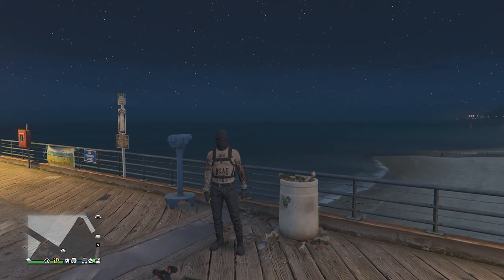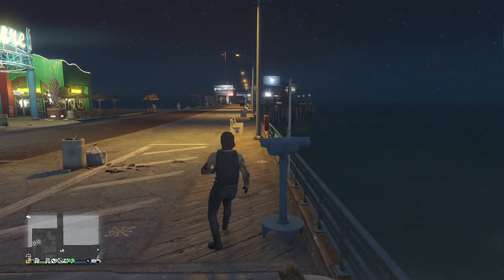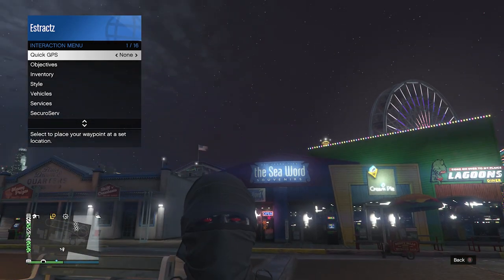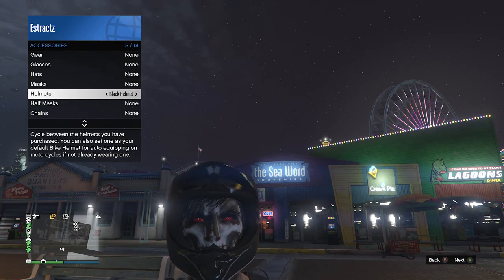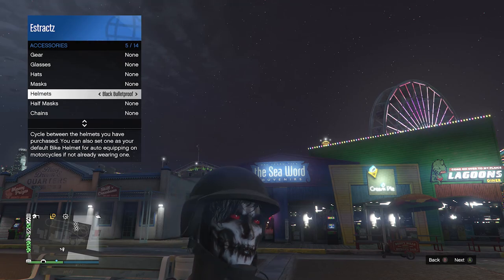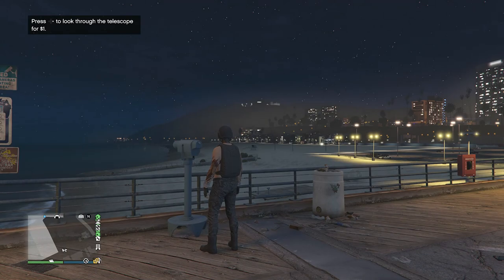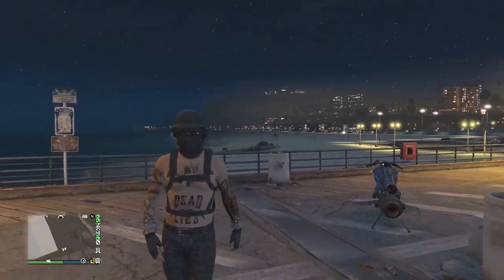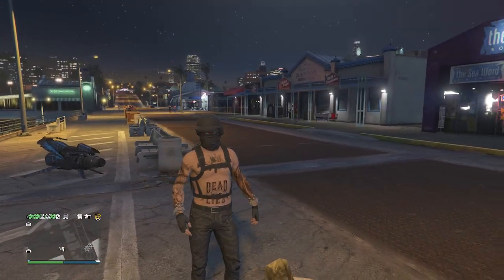When you find a telescope on the pier, do the telescope glitch — run past the telescope, hit right on the d-pad, your character runs in place then looks towards the telescope. Pull up your interaction menu, go to Style, Accessories, then Helmets, and scroll through until you find the black bulletproof. Your mask will come off. After finding the black bulletproof helmet, put away your interaction menu, walk away from the telescope, and the helmet and mask merge together.